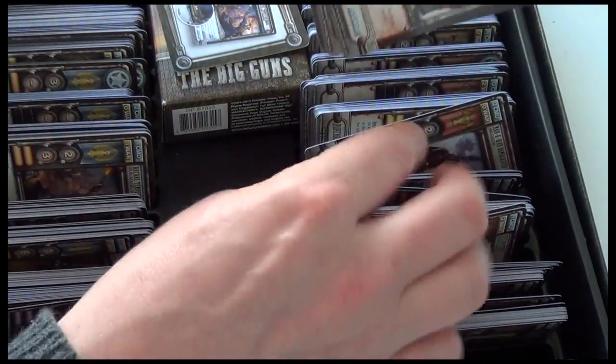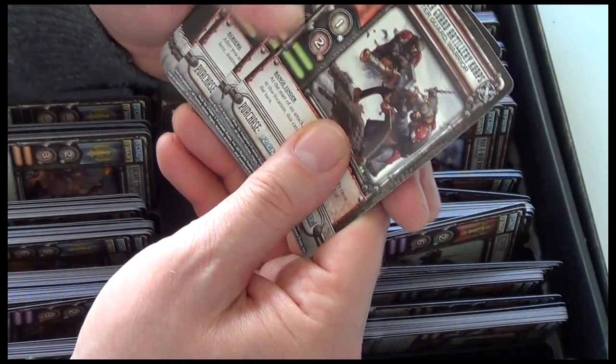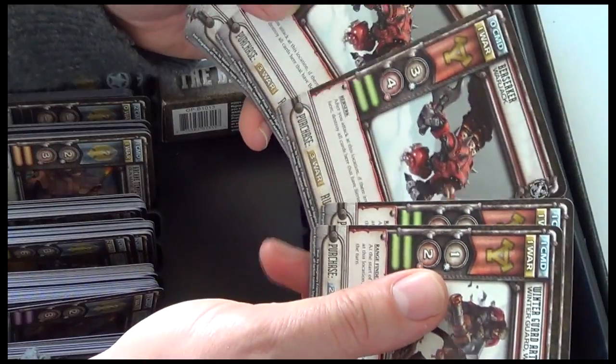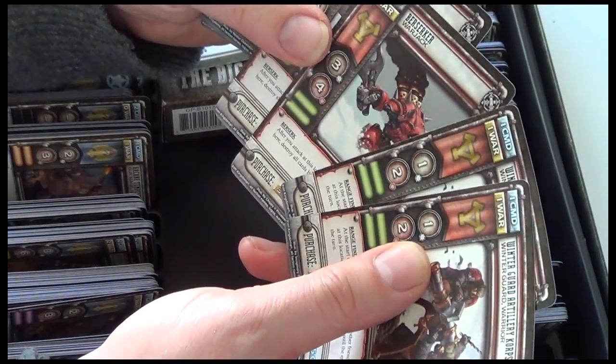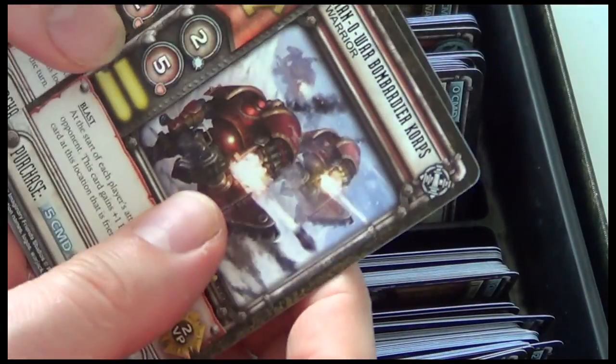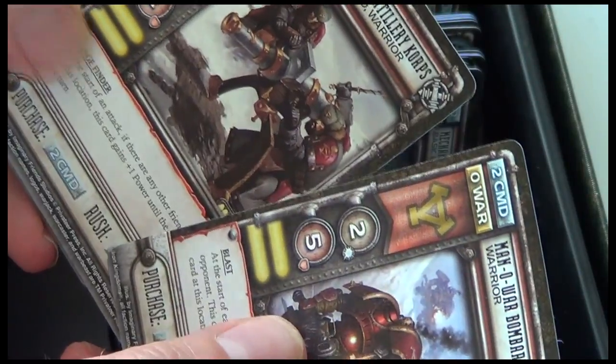In green we have the Winter Guard Artillery Corps, two copies, and a Berserker, two copies. In yellow, Man of War Bombardier Corps and the Winter Guard Artillery Corps, two copies each.